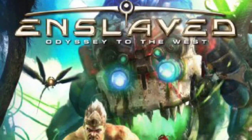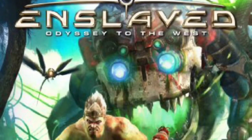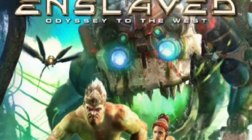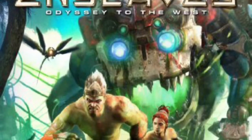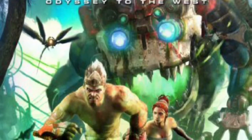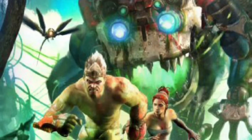Hi guys, Simon here from Super Nerd Gaming. The hidden gem I want to talk about today is 2010's Enslaved for the Xbox 360 and PS3, developed by Ninja Theory — the team behind the fantastic Heavenly Sword and the rebooted Devil May Cry. I played this game on release after reading a good article on it, and after seeing the art style instantly fell in love with it.